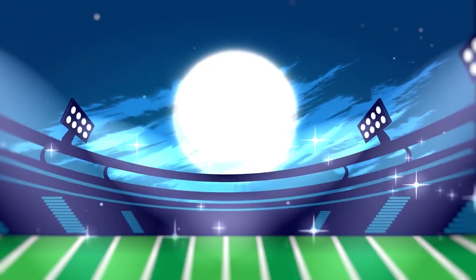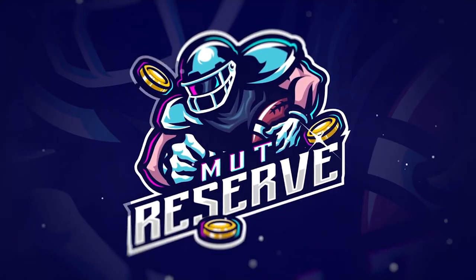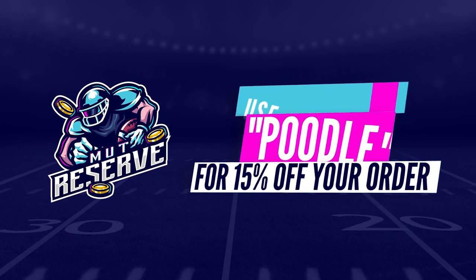Looking for super cheap, fast, and reliable Madden 21 Ultimate coins? Look no further than my sponsor MuttReserve.com. They got 24/7 support, they're super awesome to work with. Skip the packs, save some money — head over to MuttReserve.com and use code POODLE for 50% off your order.